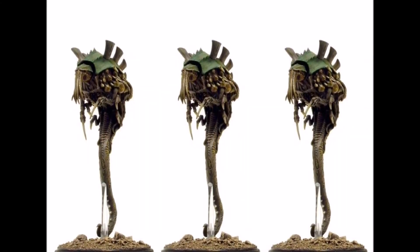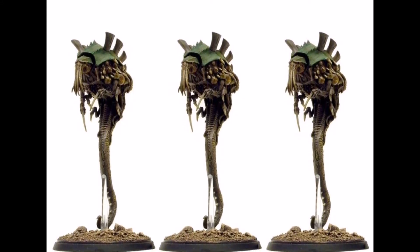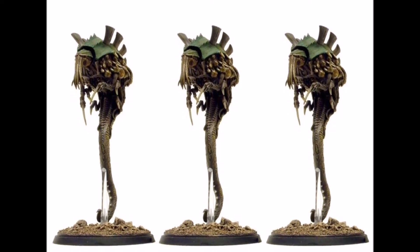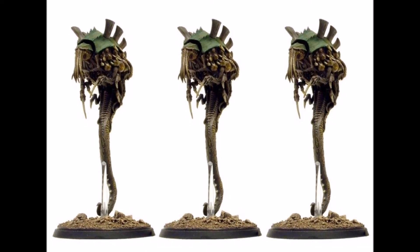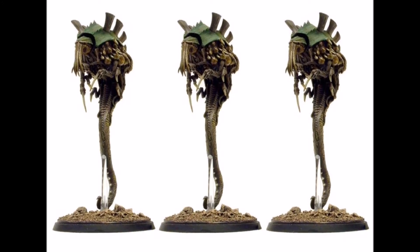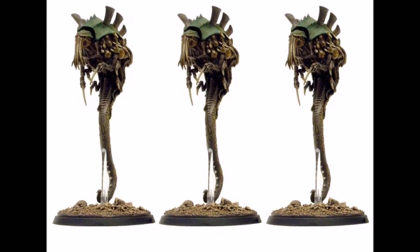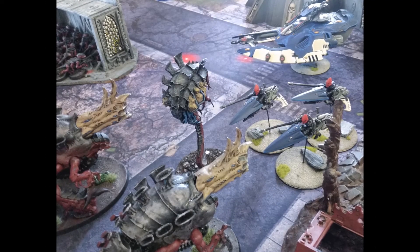Malanthropes can be set up with up to 3 models within 6 inches of each other, and then act separately for the rest of the game. They cost a significant 140 points, up from 90 since Chapter Approved 2017. Before the changes, players were taking 2 or even 3 Malanthropes in an army, but that will likely not continue. Most likely, a Tyranid player will take a single Malanthrope just to protect a valuable firing base or combat force.